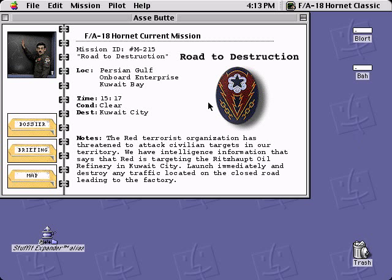Howdy folks, it's Effing Controller, and I am playing FA-18 Hornet. Our mission today is entitled Road to Destruction, and the notes read as follows: The RED terrorist organization has threatened to attack civilian targets in our territory. We have intelligence that RED is targeting the Ritzhaupt oil refinery in Kuwait City. Launch immediately and destroy any traffic located on the closed road leading to the factory.